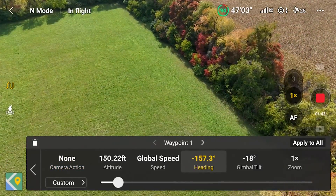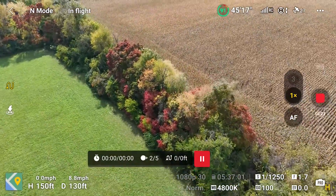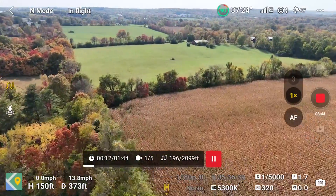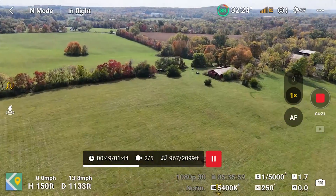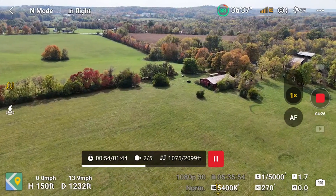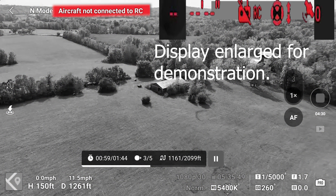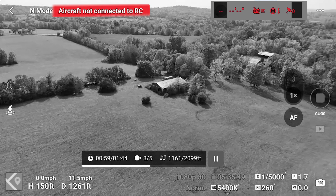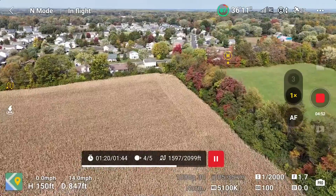So I tried again, making adjustments in settings, then hit go. As the Air 3 began its waypoint mission, I hurried downstairs and when the weak signal warning appeared, I blocked the RC2 antennas with the shovel. RC signal interference. No image transmission signal. Aircraft not connected to RC. The screen freezes and turns gray when the Air 3 is not connected to the RC2. Notice the signal icon has changed to a remote controller with a slash through it — and the waypoint mission continues.